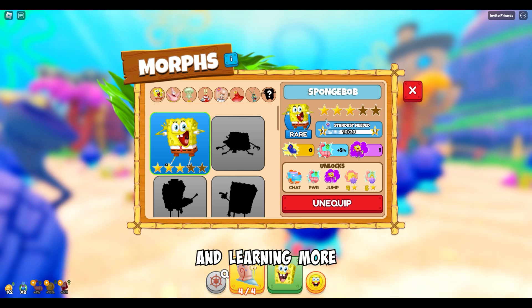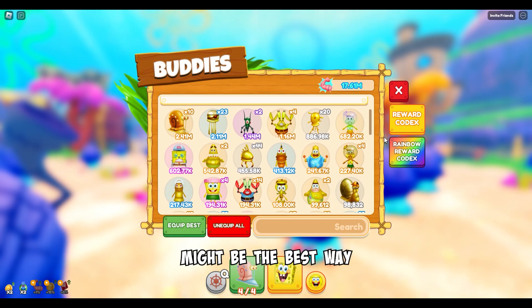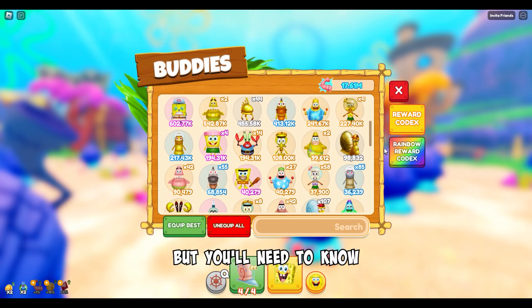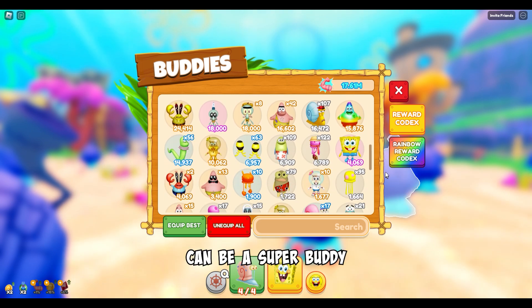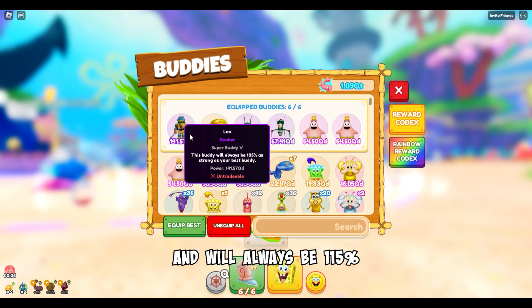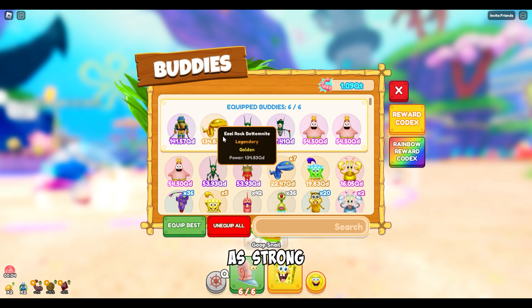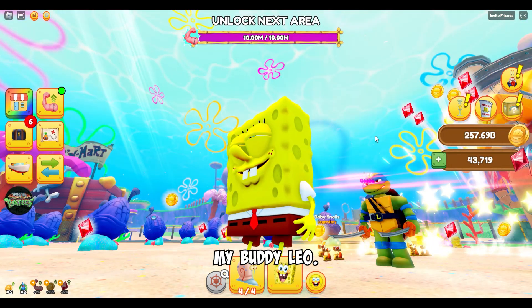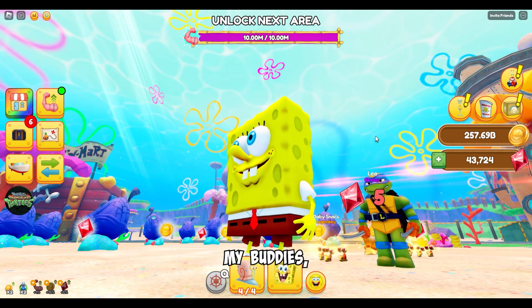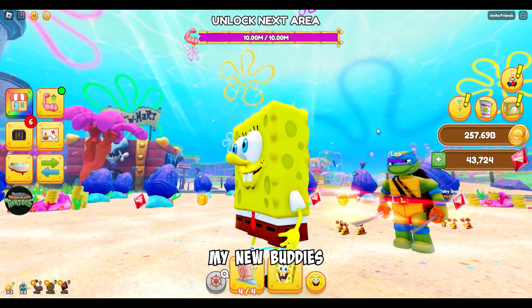I just keep getting more and learning more about this game. Trading might be the best way to get buddies, but you'll need to know how to price them. Some buddies can be a super buddy and will always be 115% as strong as your best buddy, and that sounds great. So check out my buddy Leo — he's so cool, and every time I merge my buddies, I get surprised with what my new buddies look like.